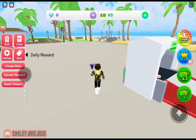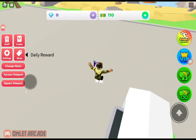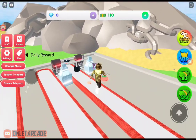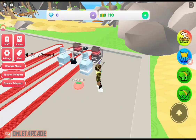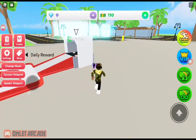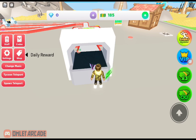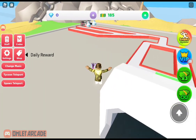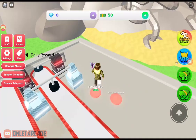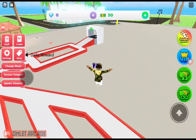We need 150 to get... what was it called again? The patty cooker — not cheese cooker. So once we get that we can now start cooking our patties so they won't be raw. We have enough now. We have 200, let's buy it. Great, now it's cooking our patty for us.